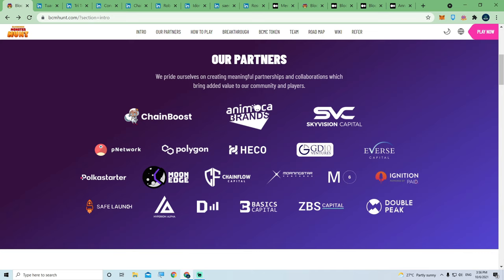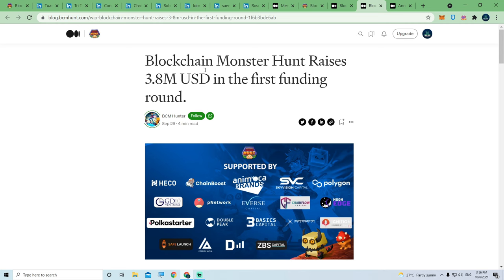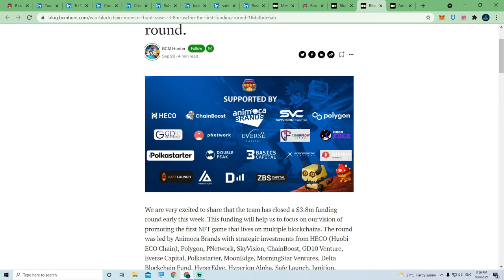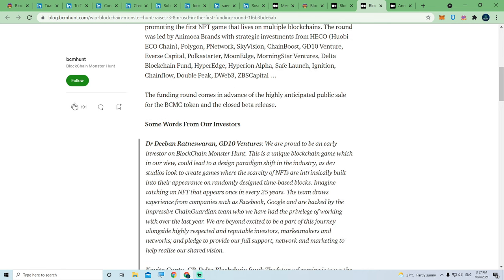Their partners are actually quite huge. Animoca Brands is one of the developers — a quite strong game studio. We also have Heco Chain, Poker Star, Moon Age, and others. They've already raised about 3.5 million USD in their first round of funding from networks including Heco, Huobi, Polygon Network, Sky Vision, Chain Boost, GD10 Ventures, Adverse Capital, Poker Starter, Moon Age, Morning Star Ventures, and Delta Blockchain.